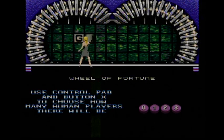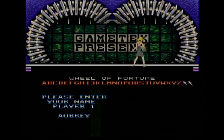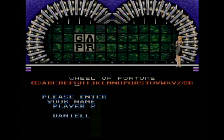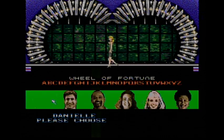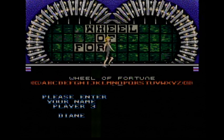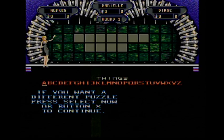Here we go, let's play. How many players would you like? Would you like to play against the computer? We'll just use my name, of course. For this game, we're going to be taking on Danielle — she'll be a female character. And my other opponent is Diane. So two ladies today. The category for our first round is going to be Things, and the top dollar value for our first round is $1,000. Let's go get that money.